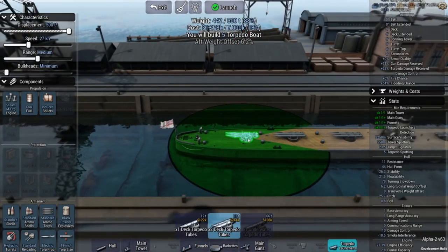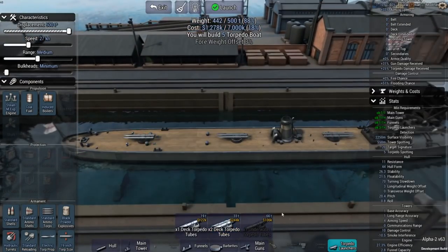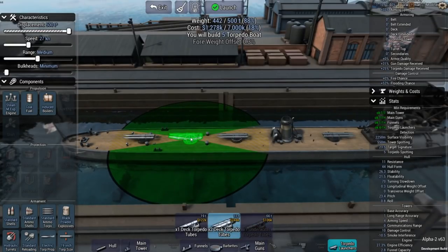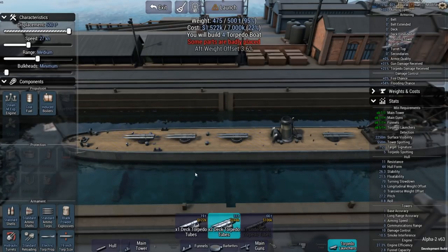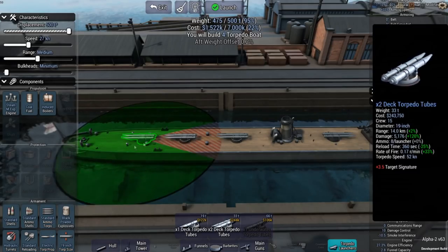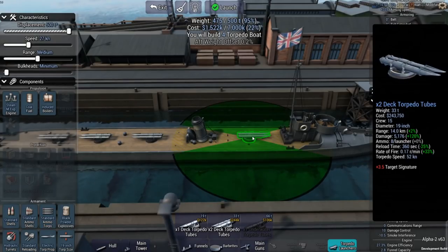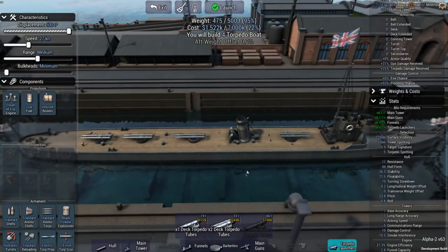Survivability is optional, I guess. It's a bit like the Coast Guard - you're supposed to go out, but returning is optional. 4 torpedo boats. Weight offset 0.2. I have 8 tubes, 8 reloads per launcher - 8 ammo per launcher. With 4 of them, I don't think I'm going to need any reloads.